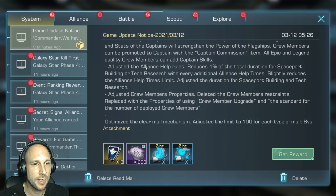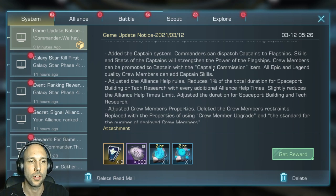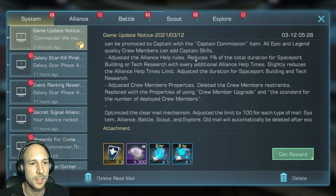We can now dispatch commanders to be captains of flagships to increase the power of that flagship. They also adjusted the alliance help rules — reducing 1% of the total duration for spaceport building or tech research. This is huge, really really big, because before, as you got a little bit deeper into the game, alliance help was just a joke. Now, with reducing 1%, if you have a 6-day building, this is really helping.